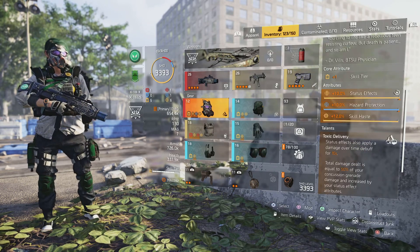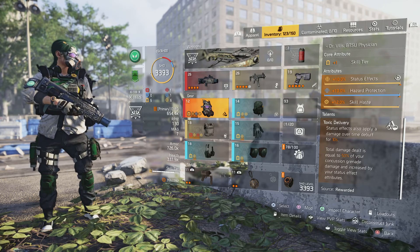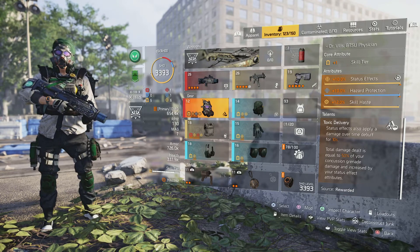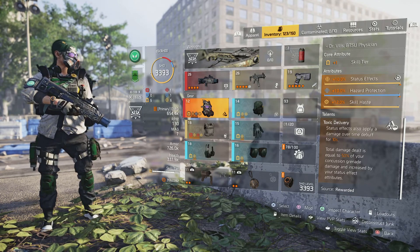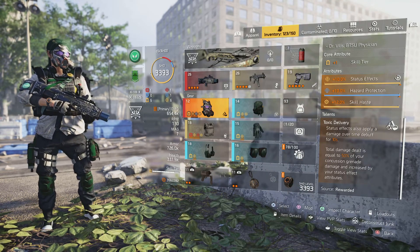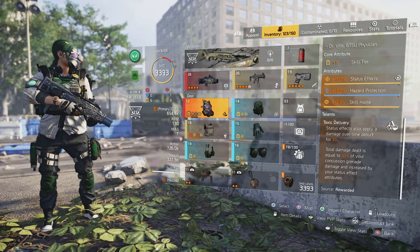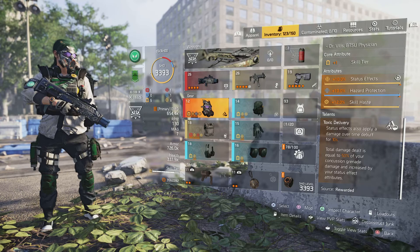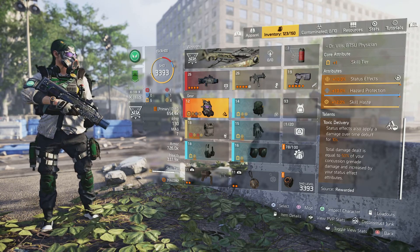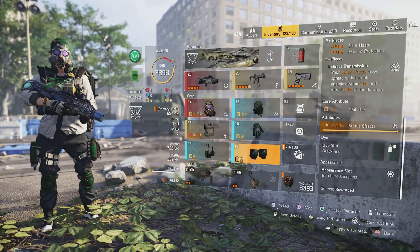Not to mention, if I use the vile mask — toxic delivery — every time I apply a status, I'm going to be giving them a damage debuff. Status effects also apply a damage over time debuff for 10 seconds, so over those 10 seconds every time a status is applied they're going to be losing some health. Total damage dealt equals 50% of your concussion grenade damage, increased by your status effects attributes. So this is just statuses, statuses, statuses everywhere.